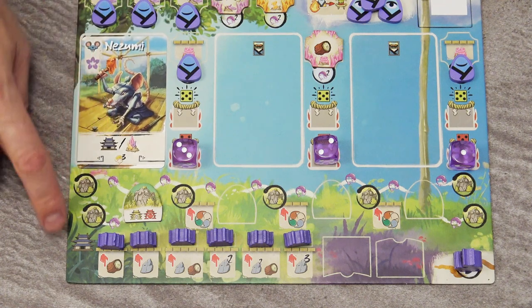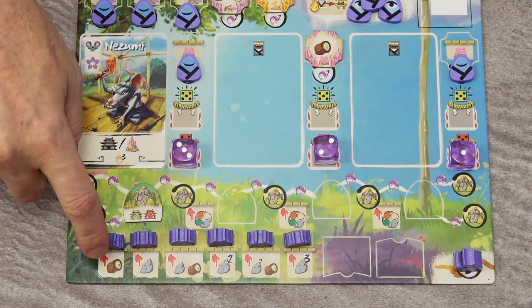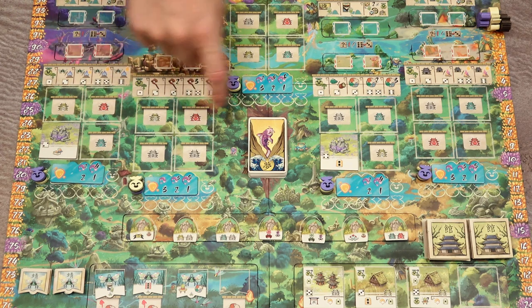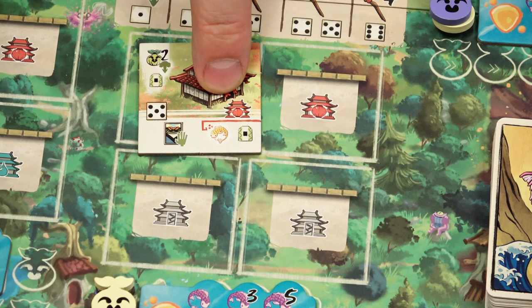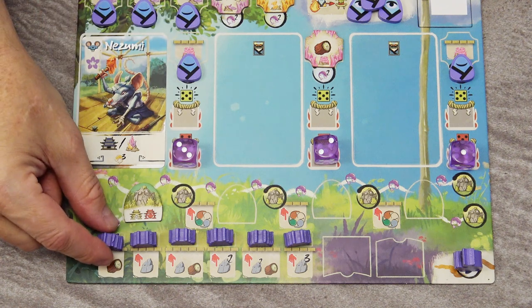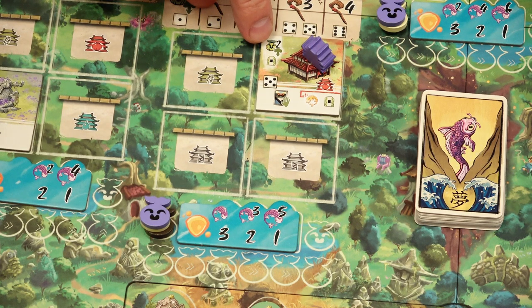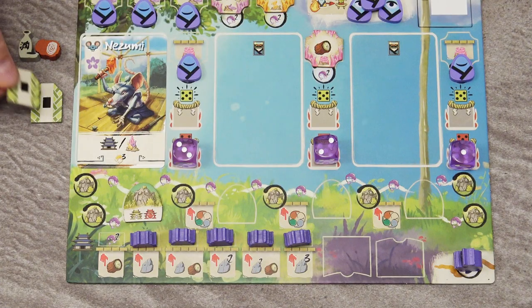When you take the build action, pay the cost shown under the leftmost unbuilt building on your player board — here it's one wood. Then take one available face-up building tile and place it on any empty matching building space. Take the leftmost token from your player board and place it on the building to show ownership. Then take the rewards immediately — for example, you may move your Kodama counter two spaces forward in the same region and take one amulet with one pip.